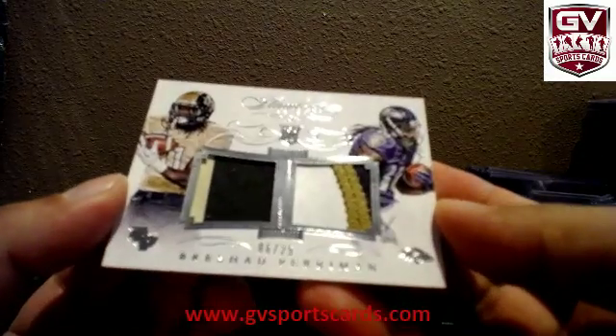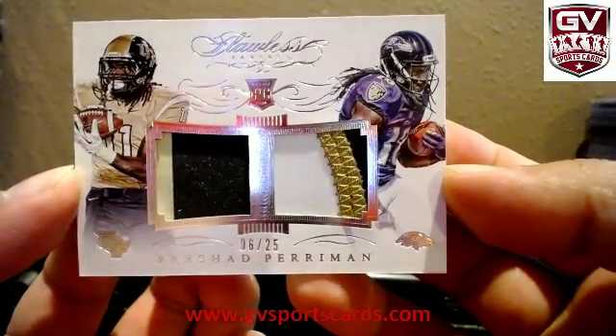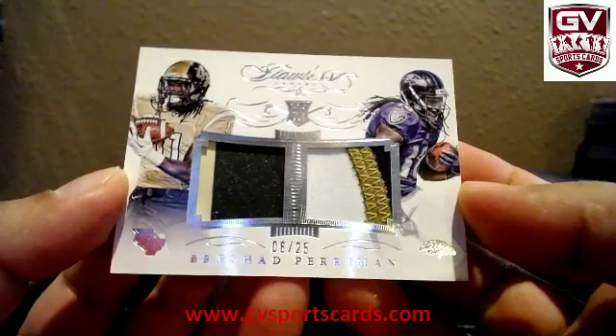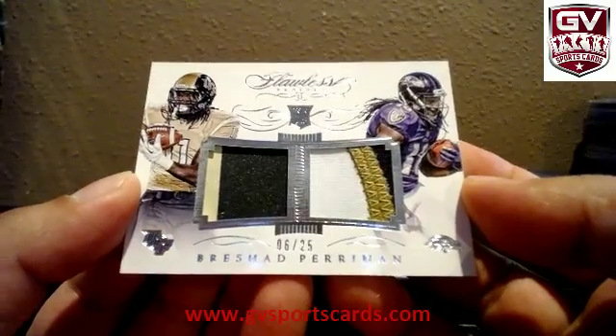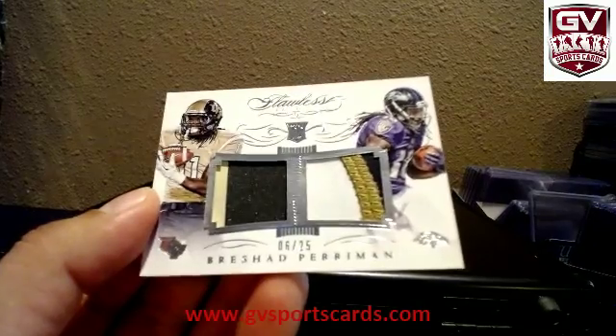Brashad Perryman, 6 of 25. For the Ravens, 6 of 25, three color patch, two color patch. Ravens, Brashad Perryman — who's got the Ravens? Ravens is Pablo.